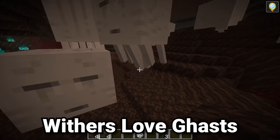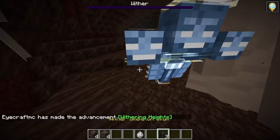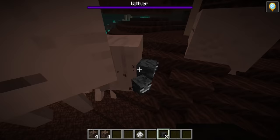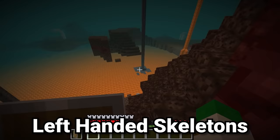The wither is the mob in the game that attacks every single creature that is not undead. However, there is one exception to this, which is the ghast. If we spawn in a wither right here, you'll notice after the wither's initial blast, the wither is not attacking any of the ghasts. This is a rather odd behavior, considering the fact that the wither will attack every other mob in the game that is not an undead mob. It is funny how the wither and the ghast live in complete harmony. I wonder if this does have to do with some sort of underlying Minecraft lore.